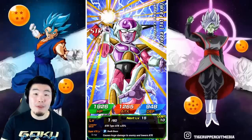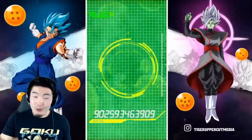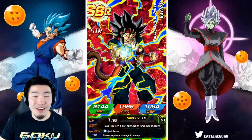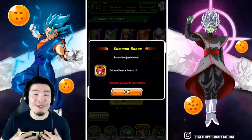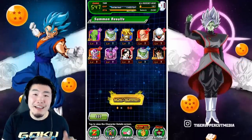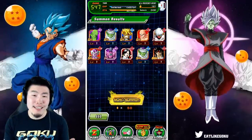AGL Zamasu will probably be featured in place of Namek Goku on the Cooler banner. For some people that might be awesome, for others a little less exciting. But overall, Cooler's banner is still a must-summon regardless, because Cooler himself is just too good to skip. That's my opinion. Either way, I'm still summoning for Cooler no matter what.